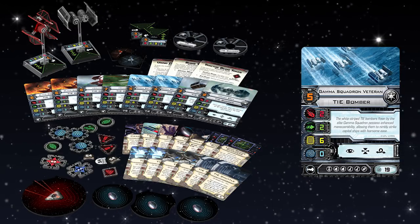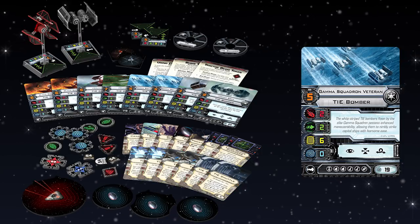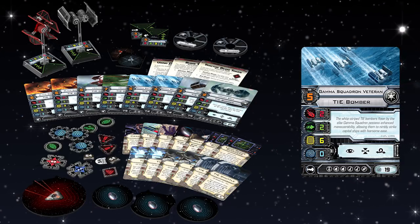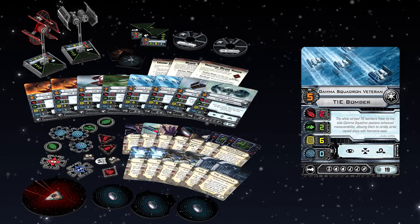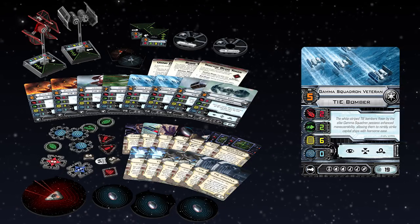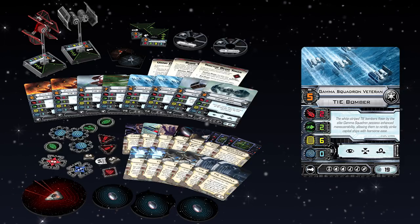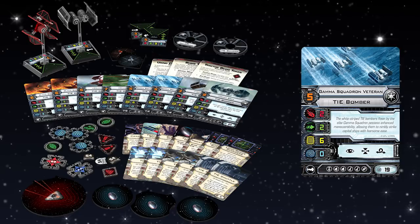There are some really painful four-ship builds with this. For example, Gamma Squadron pilot with Deadeye, cruise missiles, extra munitions, and guidance chips — 25 points as a four-ship. The cruise missiles are well at home with the TIE Bomber; I believe it is the best ship for cruise missiles. That build is disgusting — the alpha strike is just so powerful. And you get two of them in this pack.